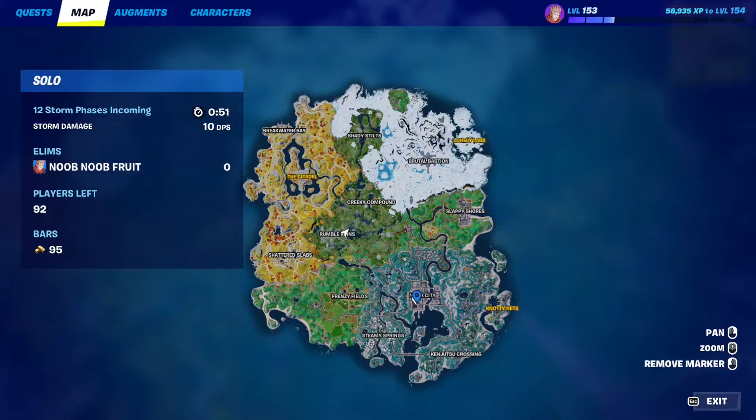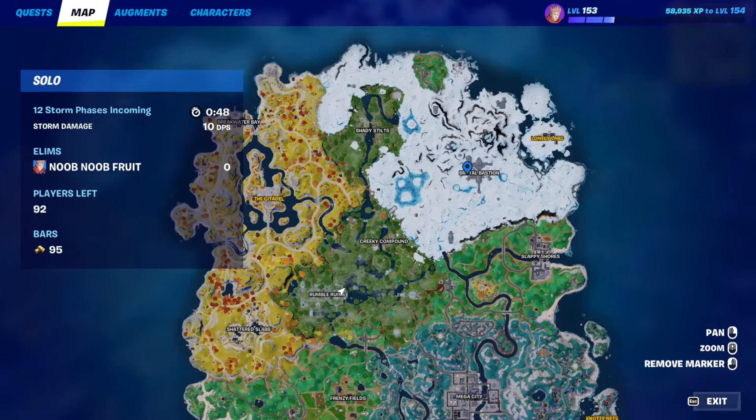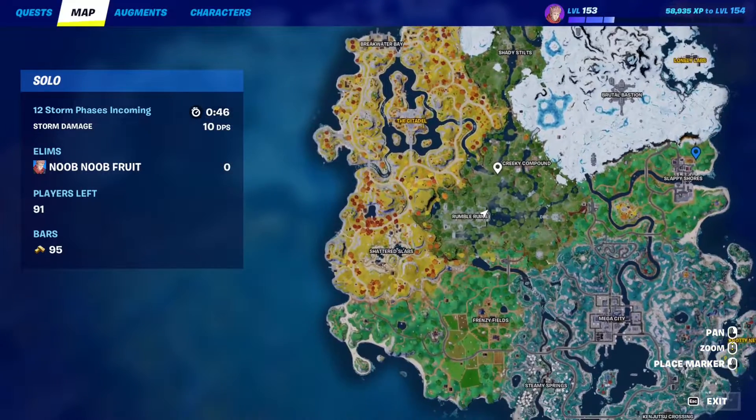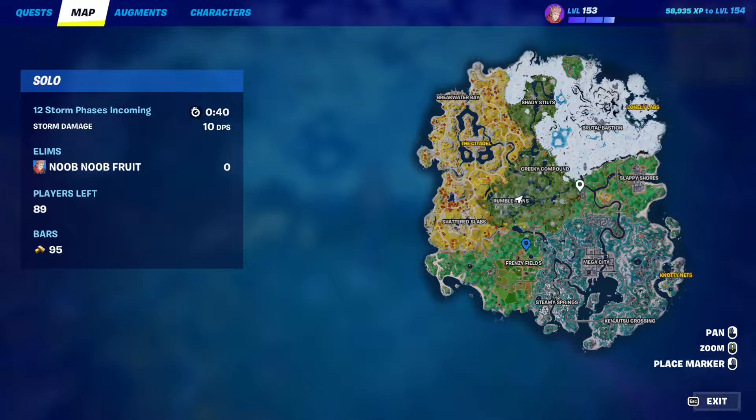There are three possible zones: the Mega City zone on the east side, the Brutal Bastion zone, and the west side of the map zone. They all kind of intersect around the middle. Once the zone appears, simply make your way over there.